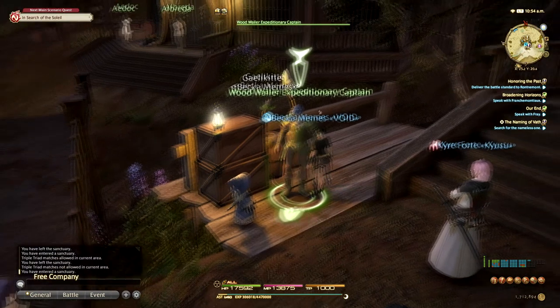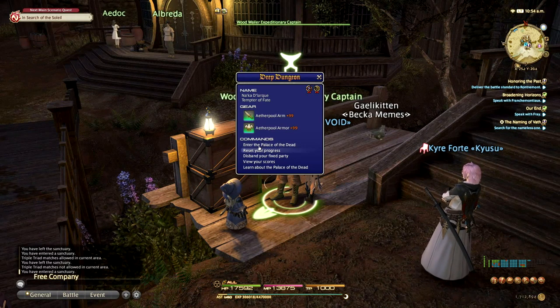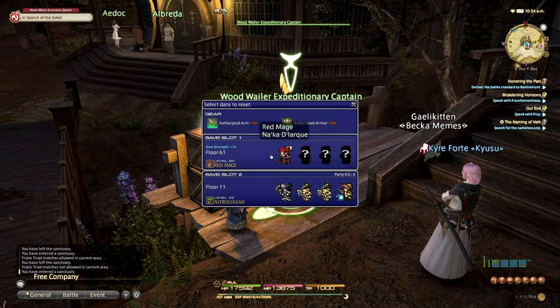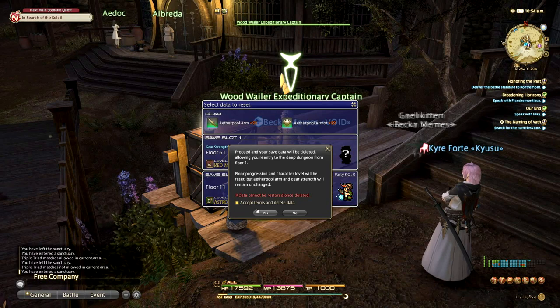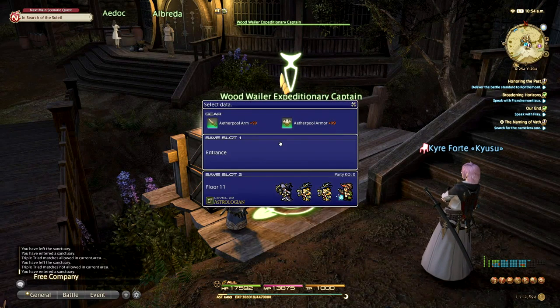There are a couple of things I should mention before we enter Palace of the Dead. This has a lot of throwbacks to the old Final Fantasy games. You have essentially two save slots that you're going to have access to, so if you're doing this with friends or at random, you do have limited slots to work with. Keep that in mind when progressing through Palace of the Dead. I'm going to delete one of my random save slots so I can show you the different methods for running Palace of the Dead.